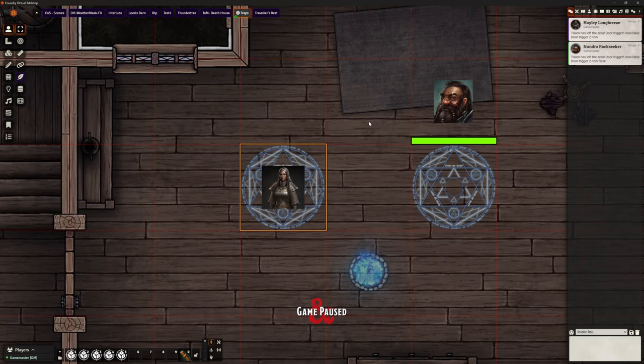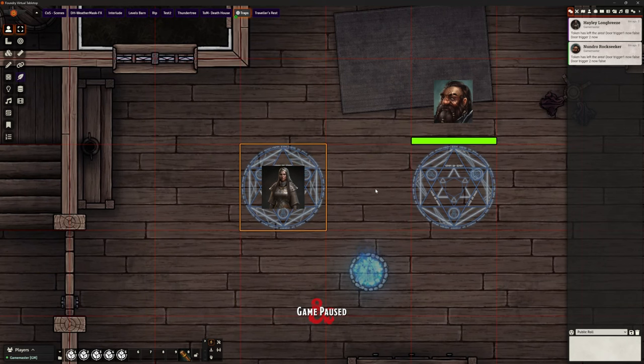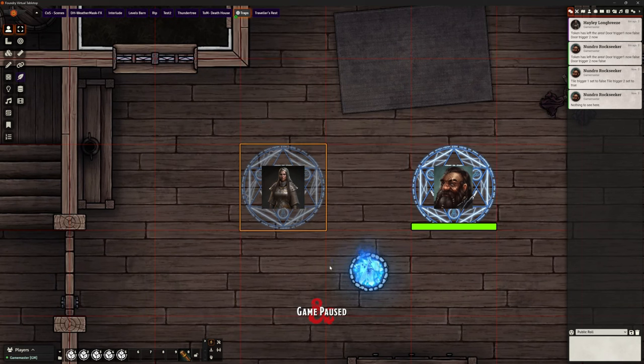So let me re-hide this and grab Hayley and step on this first one we just altered. Bearing in mind this tile is hidden so the player wouldn't even know there's a trigger there. We stick Nundro onto the other one — it has come up and given us chat messages — and now when Hayley treads on this one the logic is still working in the background and the campfire lights. It's fun, isn't it?